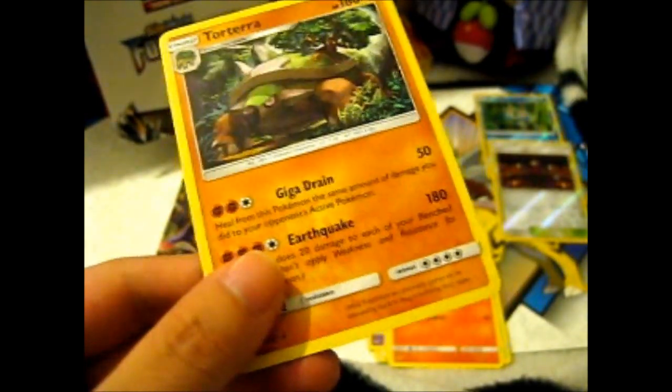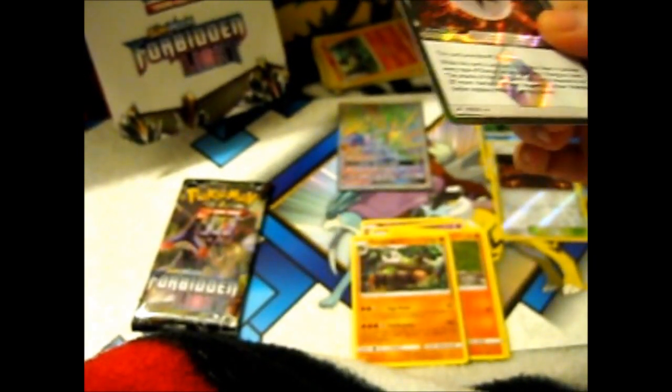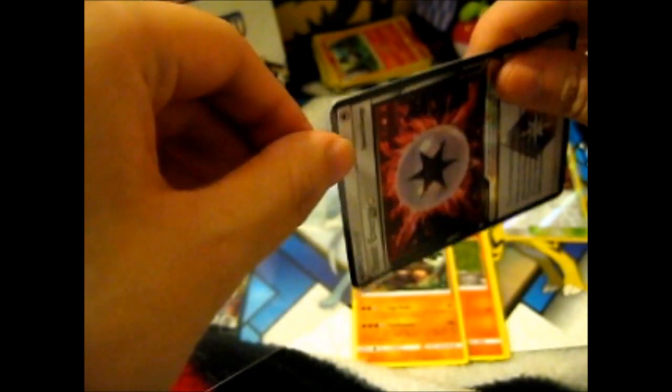And we got a Torterra which is a fighting type this time instead of grass, even though it's the same artwork — that is pretty awesome. Beast Energy! I thought I might have bought one from Instagram, but now I've got two.